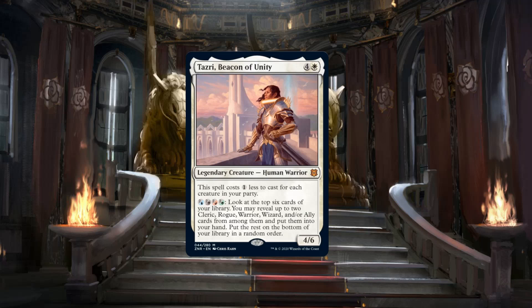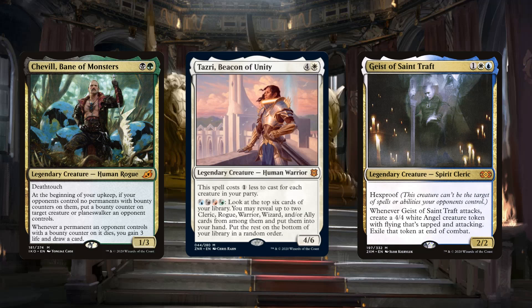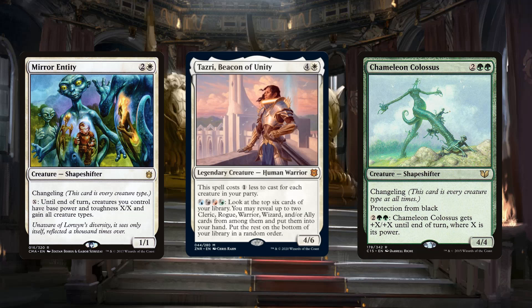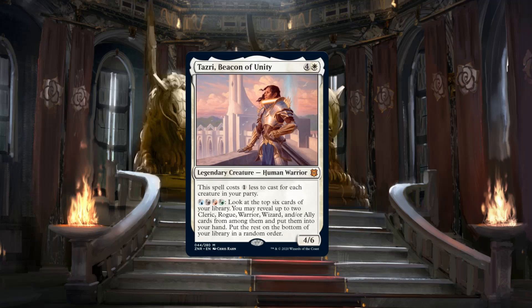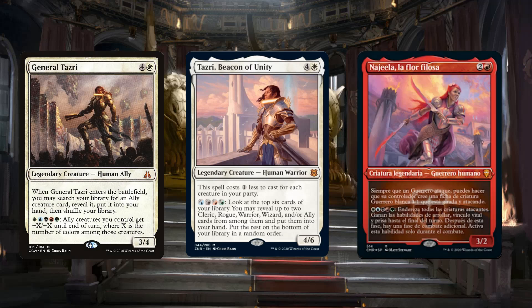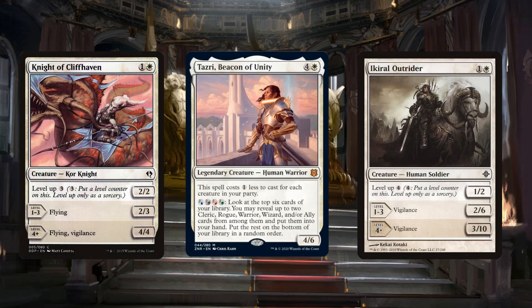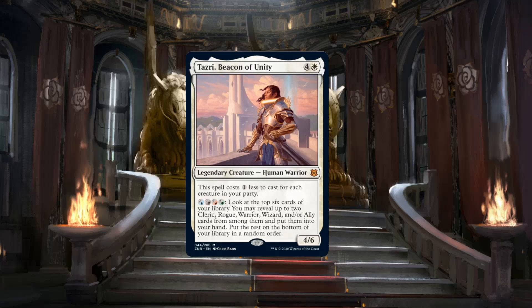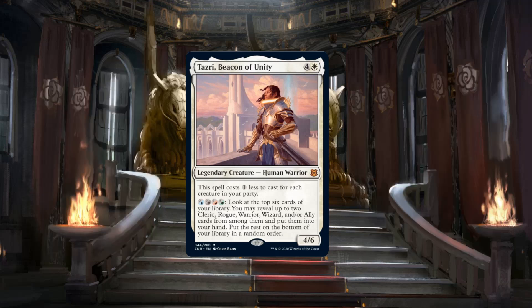We could build Tasri a few different ways: go with party good stuff and jam creatures with those types, go changeling tribal and build a party quickly out of four shapeshifters — though you still need four changelings since each only counts for one class at a time — or use Tasri as a five-color ally or tribal commander. But where's the flavor? Where's the special sauce? A party is a group of adventurers who level up and get stronger together. How do we show leveling up in Magic? With plus one/plus one counters! Welcome to Tasri's plus one/plus one counters party bus.